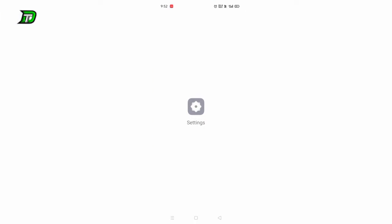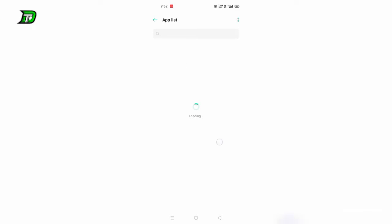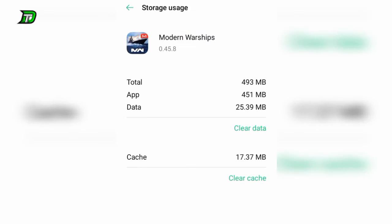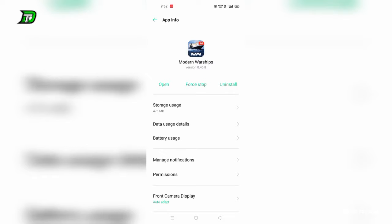We will open the Settings, then open Storage, go to App List, and open App Info. It is 493 MB — actually it is 4676 MB. It is a super rare game. We will open it.